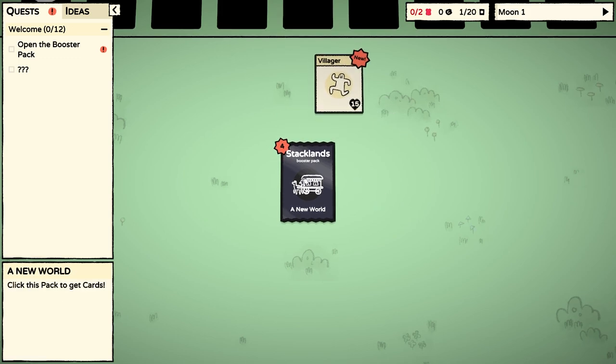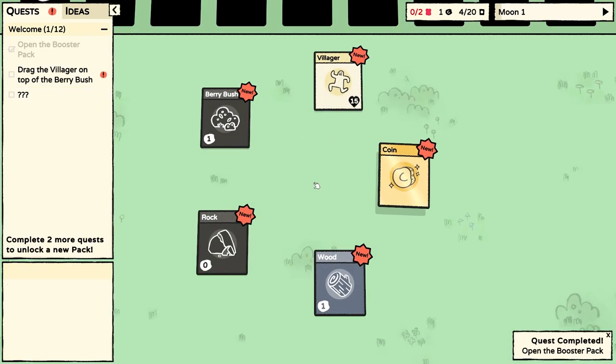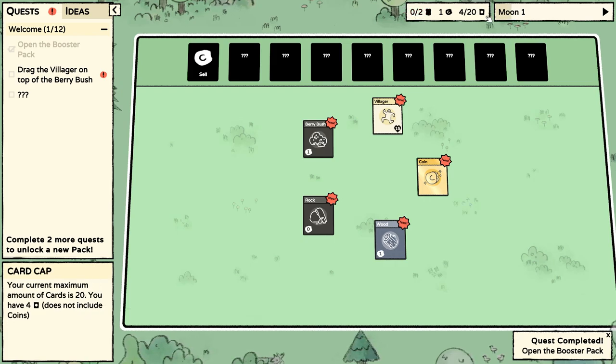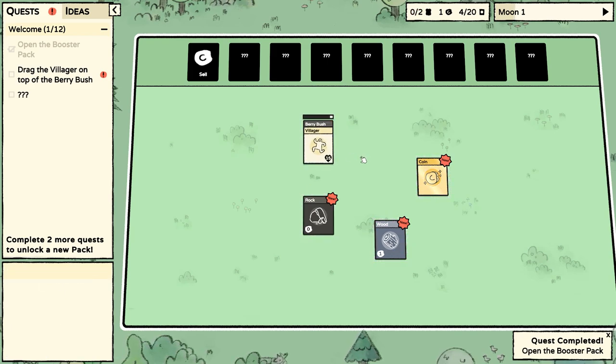We click it, and out pops a villager, a berry bush, a rock, some wood, and a coin. We can zoom in a bit. These are going to be other decks of cards that we can buy. Currently, this is our food. We don't actually have enough, so the moon is ticking on, and if we don't get enough food, then we will starve.